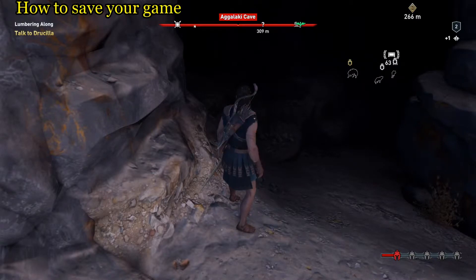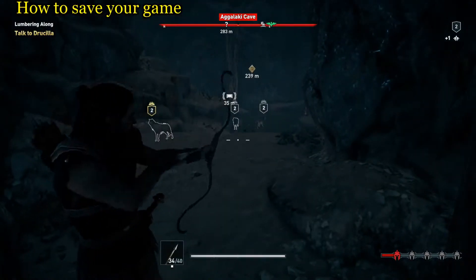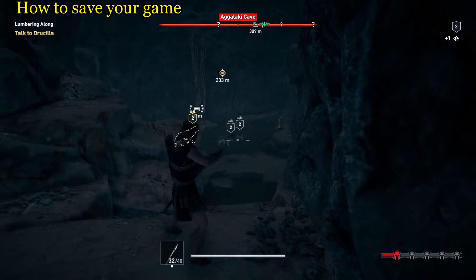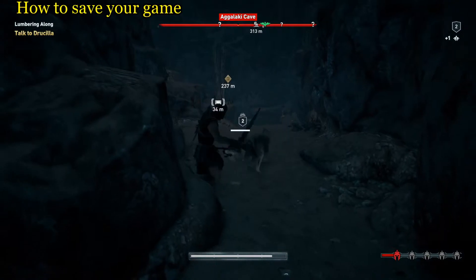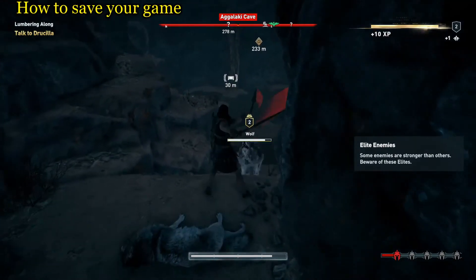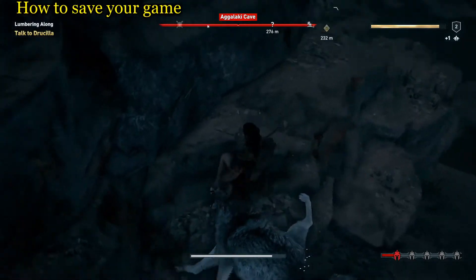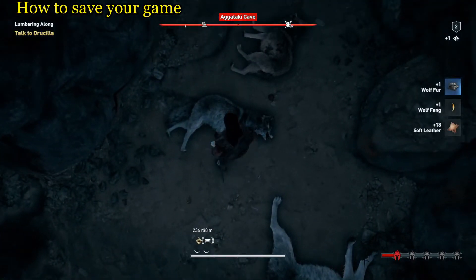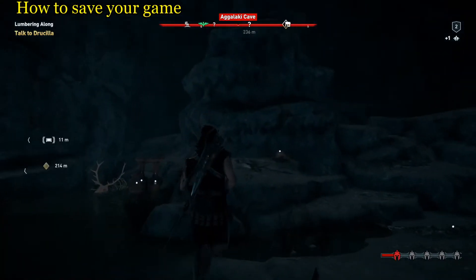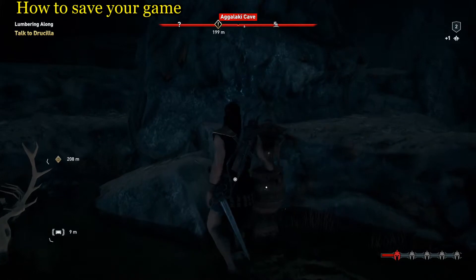It's not just because there's enemies in the cave — we've identified the wolves back there. Even if we beat all these wolves and take them out, we're still not going to be able to save our game in the cave. All right, got them. Still can't save the game — no quick save option, it's red. The only way I'm going to be able to do a quick save is if I get out of the cave.